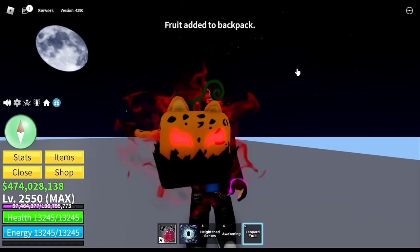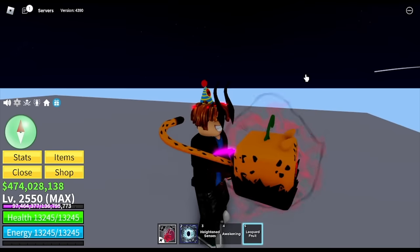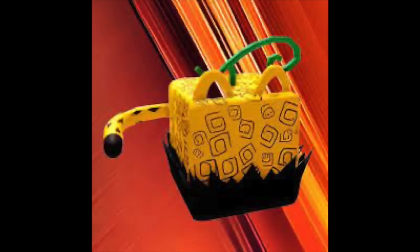For our last fruit, we got the leopard fruit. They just added an aura, plus the moving tail, plus the eyes. This is the previous one. The owner is Robluchi.